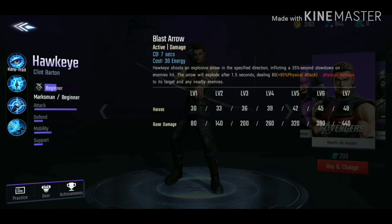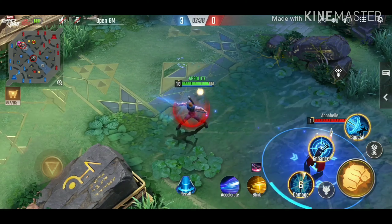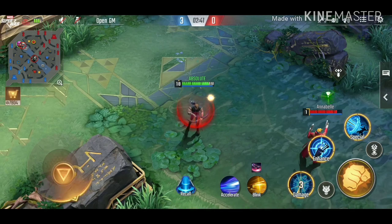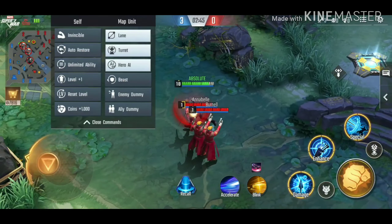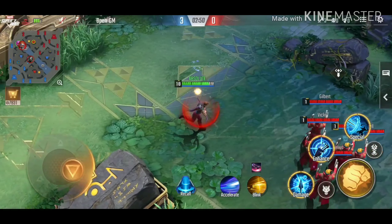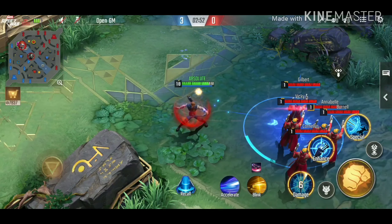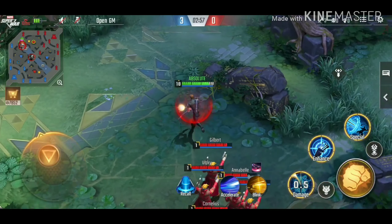For Hawkeye's second skill — 'I'm About to Blast You in Your Buns' — with this skill you can shoot an arrow in a specific direction that will blow up on impact, doing damage to enemies and the surroundings. When it hits and explodes, it actually gives a two-second cooldown. It doesn't matter how many people are there, as long as you're in the blast range — it does damage to everyone inside the circle.